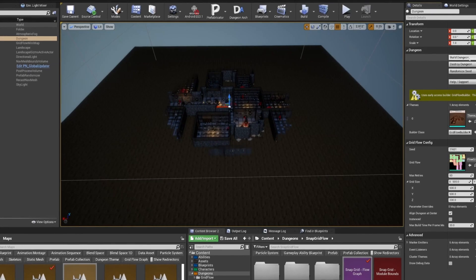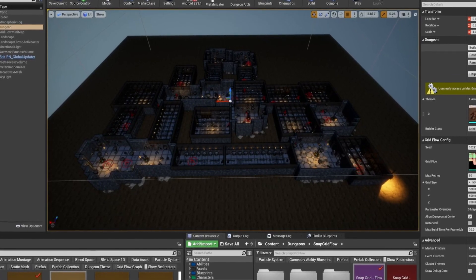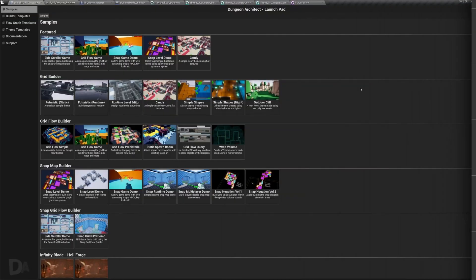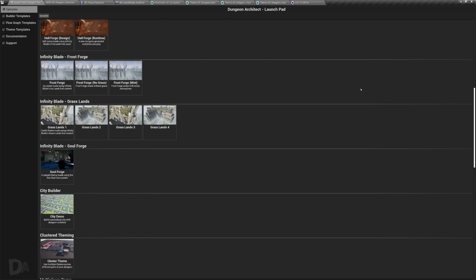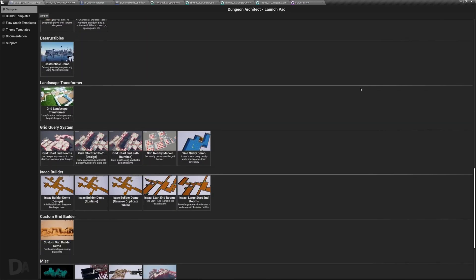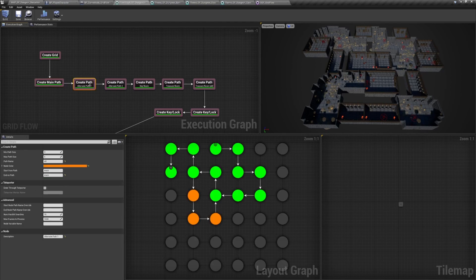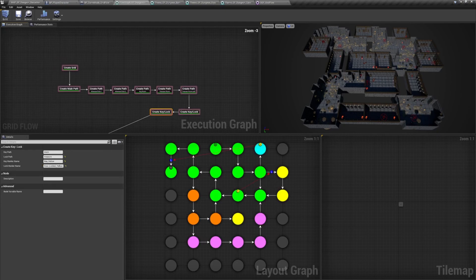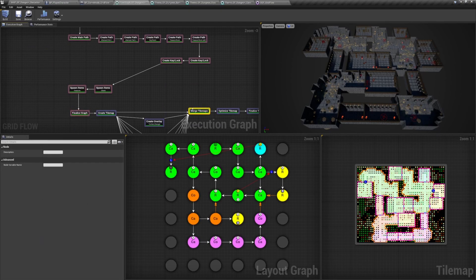The second method — tile-based generation — as its name suggests, generates levels tile by tile. Depending on your configuration, a tile can be a ground tile, a wall tile, a door tile, etc. For our case we use the grid flow builder in Dungeon Architect. There are mainly two files that make up a grid flow dungeon. The first is the flow graph, where you define your dungeon flow — you create your different paths through the dungeon, the main and alternate paths, specify locked door positions and where to find their keys, spawn gameplay actors like enemies, treasures, and bosses, and spawn overlay markers for decoration, vegetation, and foliage.